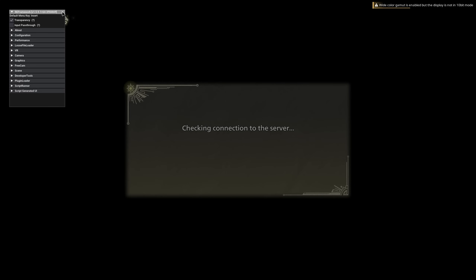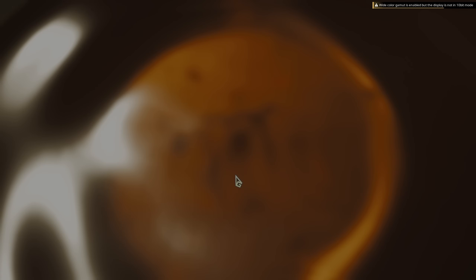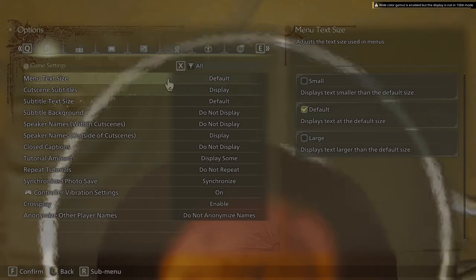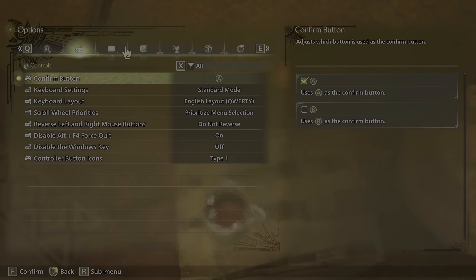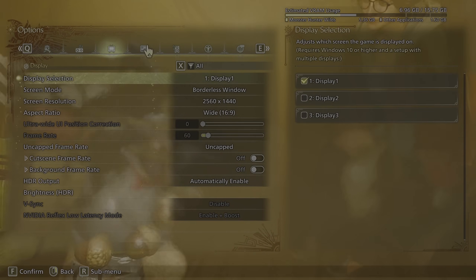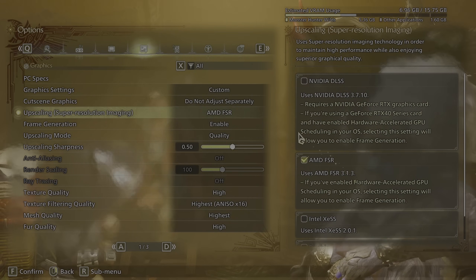It just enabled HDR automatically. We missed a command by the way — I just realized it as I went in here because I forgot what I had this set up for. If we go in here and click FSR, you can see it's just showing 3.1.3, so we're gonna quit.